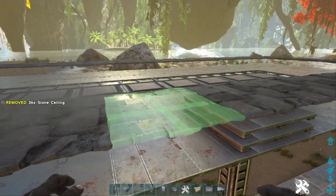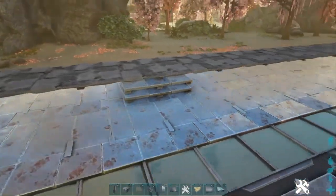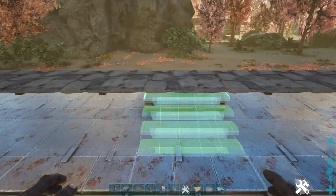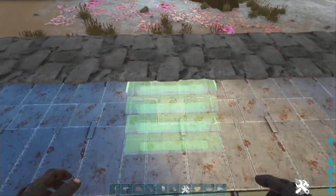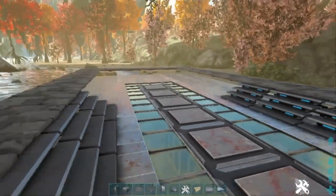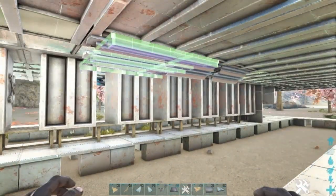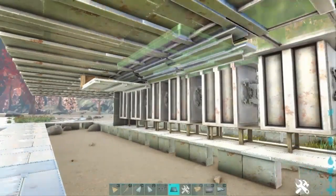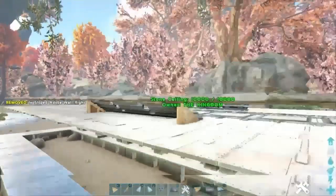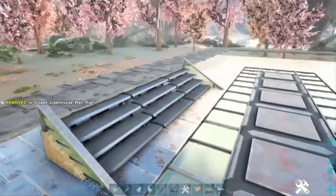From that first ceiling you placed, go around the whole outside edge with stone ceilings. Once you've gone all the way around the outside, go on the inside and place some stairs — make sure you've still got the centre. Place three sets of tech stairs on one side and do the same on the other side. Then go underneath and on the outside stair sets place a metal ceiling and a sloped left adobe wall. On the other outside set of stairs do a metal ceiling and sloped right adobe wall. Then sloped left greenhouse and sloped right greenhouse — that creates a nice set of banisters that you can slide down.